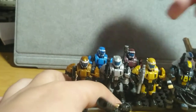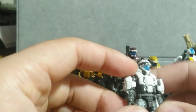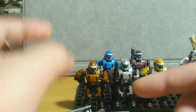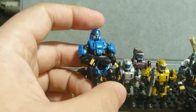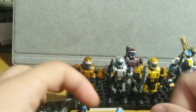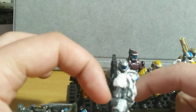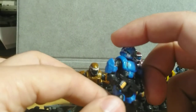Then we have the white — it's very self-explanatory, just this pearl white color. There's not a whole lot of print; you get the sharp teeth and a little print on the tab on the chest piece. Then you have the blue ODST. Most of the ODSTs do have the fingerprints. The white one comes with gray fingers, whereas all the other ones do have prints.